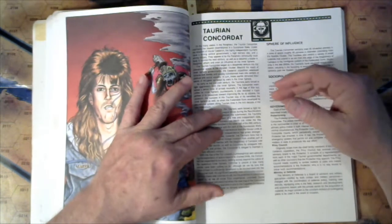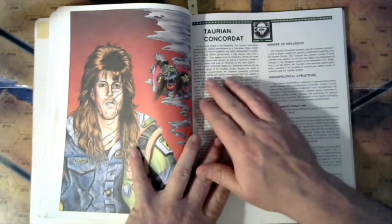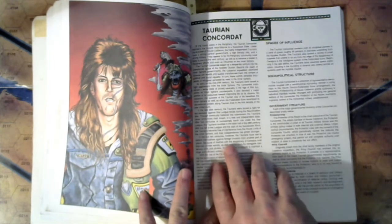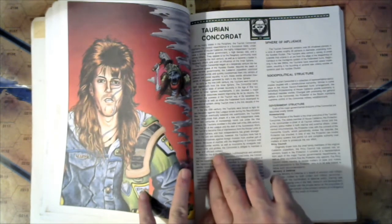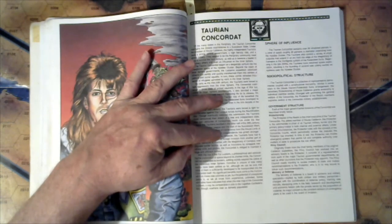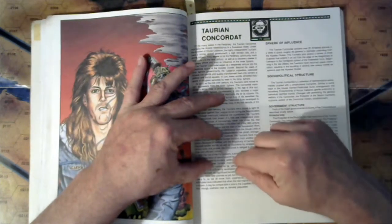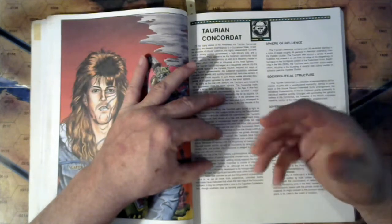The second limitation is logistics and supply — you can't supply these colonies and you can't protect them unless you have sufficient military forces. So it's not conducive to never-ending expansion. The Taurian Concordat contains over 30 inhabited planets in a zone roughly 80 parsecs in diameter, and the Taurians also control a variety of small outposts extending in an arc from the edge of the Magistracy of Canopus to the largest systems of the Federated Suns. In the late 2900s, the Taurians resumed space exploration, resulting in the founding of several new colony worlds.